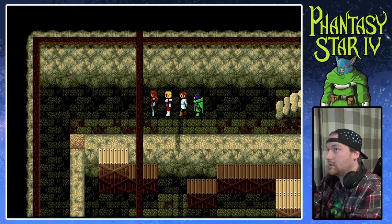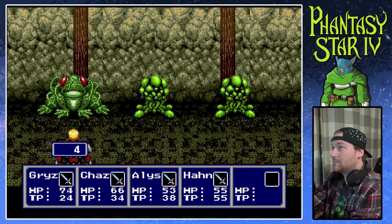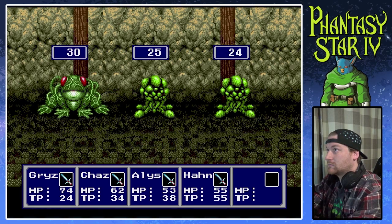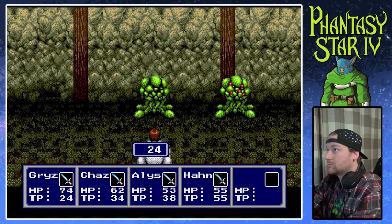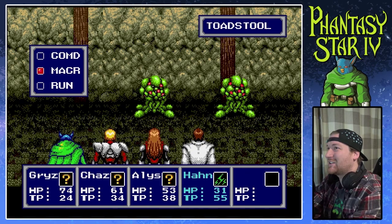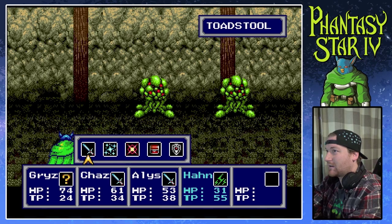Finally, level two. Damn. I don't even want to know what the hell it just spat at me, but it paralyzed Han. Crap. I don't think I have anything that could cure paralysis at the moment, and I won't be able to do anything for him.